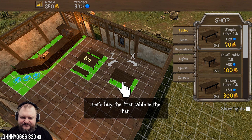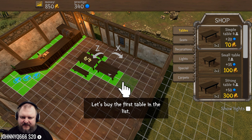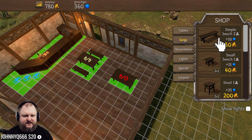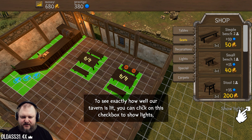Okay, we put the simple table here. It needs to leave maybe one space in between. Bonk. Seats - simple bench. A bench to seat the wench. Bonk, bonk.